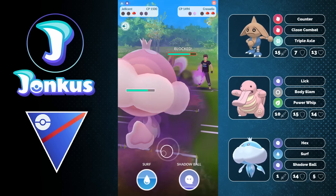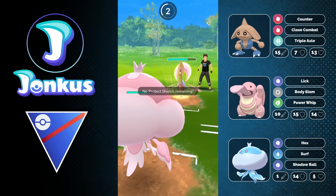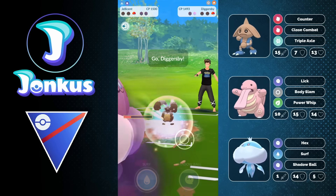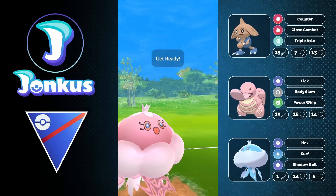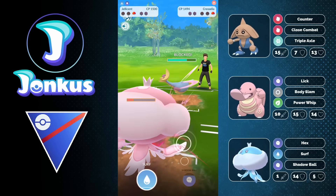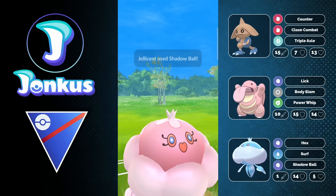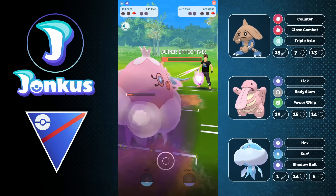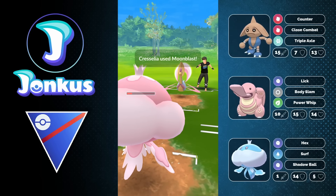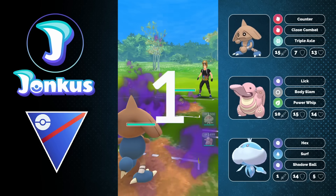Basically Jellicent was a hard counter to the opponent's lineup, which is kind of funny. But just one Jellicent, especially if the opponent's Cresselia has a shield advantage, is not enough to knock them out. I wasted some energy because of the way I built up my energy — should have thrown it a little bit earlier. At the end of the day it probably wouldn't have mattered anyway. Hard counter lead and hard counter safe swap — it was just tough to come back from that.